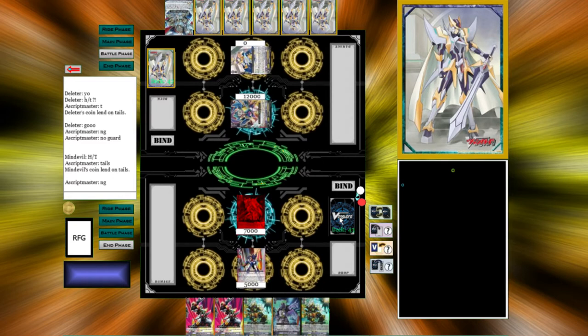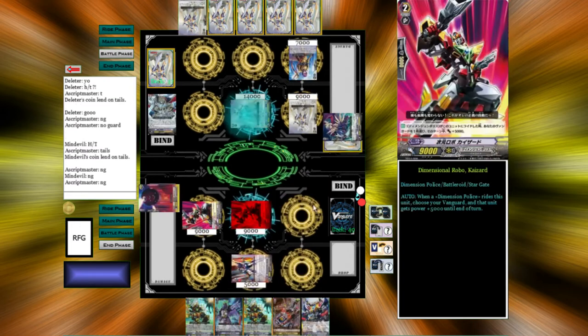Here's Spring Breeze shenanigans which we're probably going to have to take. Watch — he's going to get Zoran. We get a Heal Trigger though, so we get extra power, which totally matters.